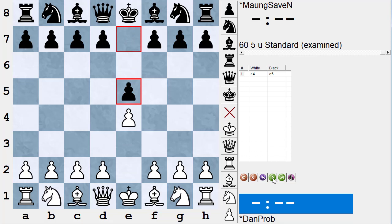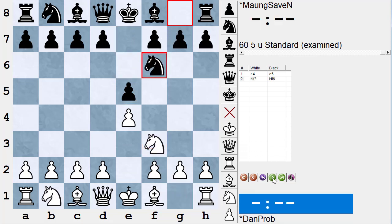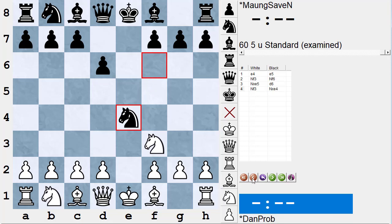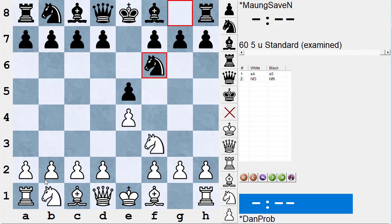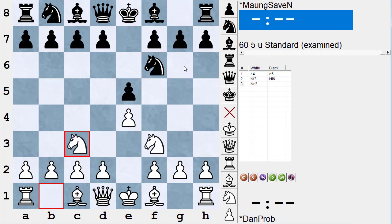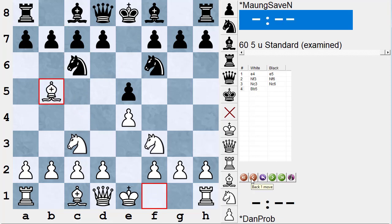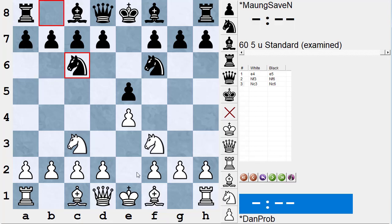Mong was White. He played e4, Black played e5, White played knight f3, and Black played the Petrov's — knight f6. The number one move here is knight takes e5; Black will play d6. It's a famous mistake to take the pawn: knight f3, then knight takes e4. But Mong didn't know the main line, so he simply guarded his pawn with knight c3, which is a little innocuous. Black decided to play the four knights game. The main move here is bishop to b5; the computer likes that best. There's also d4 to break the center, and a gambit line with knight to d5, but Mong didn't know the opening.